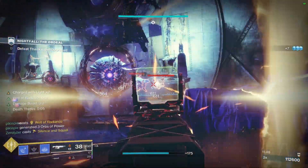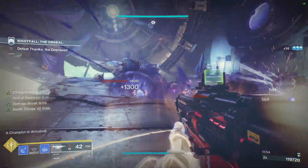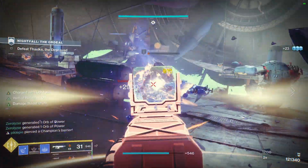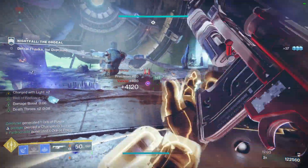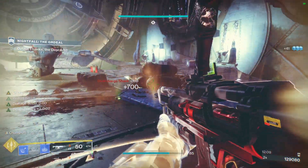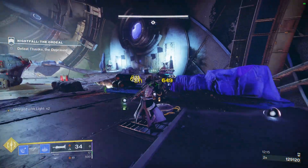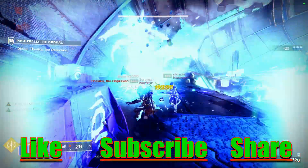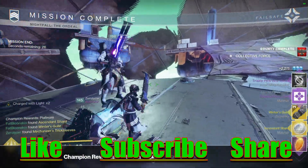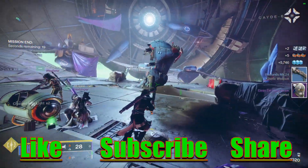You guys got to try this build out — I absolutely love it. Farm yourself a high Discipline roll; if you have one sitting in your vault, I highly recommend pulling it out to see how fun this exotic is. Your teammates are going to love it too — they'll get their grenade back, you'll get your grenade back. It's literally a win-win for everybody, and not too many exotics are like that. If you like this build, please like, subscribe, and share — it truly helps me out. Check out my other videos and live streams in the description below, and follow my social media on Twitter and Instagram at fablinski. Deuces.